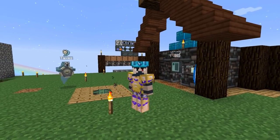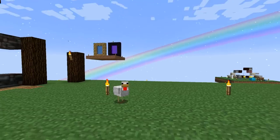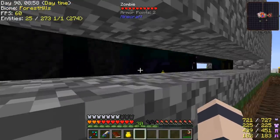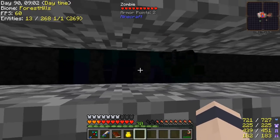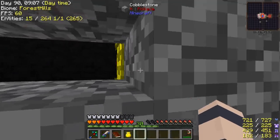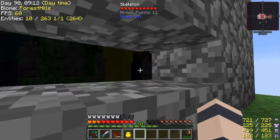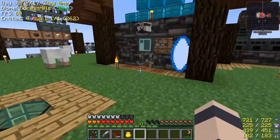Hello, everybody! This is Etho, and welcome back to another episode of Project Ozone 2. I turned out the lights in here. I'm looking for zombie villagers — do you see any that say zombie villagers at the top in the Wayla? Because I keep looking for them, never finding them. I think they are disabled. They've got to be disabled in this pack — I would have found one by now.